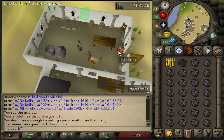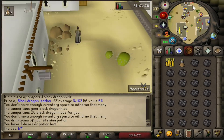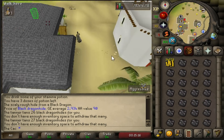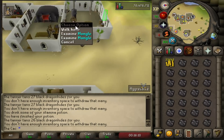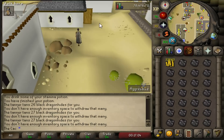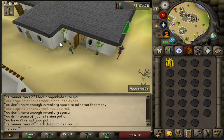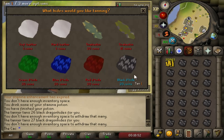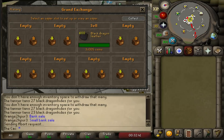Next is tanning black dragon hide. For this method you won't need any requirements. It is helpful to have at least 2 or 3 million GP so you don't have to go to the Grand Exchange very often, but you can start with as little as 1 to 2 million GP or even 500k — you'll just visit the bank more often. To demonstrate, I bought 600 black dragon hides and tanned them in 13 minutes using 1 stamina potion. Without stamina potions you can tan around 2,000 hides per hour; with stamina potions you can reach about 2,800 hides per hour.